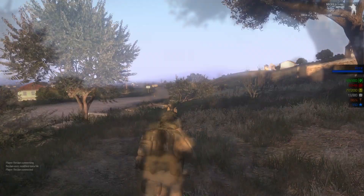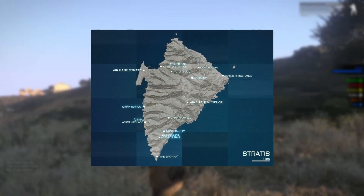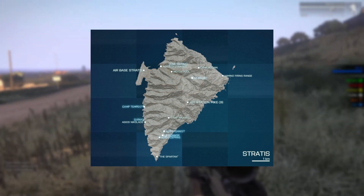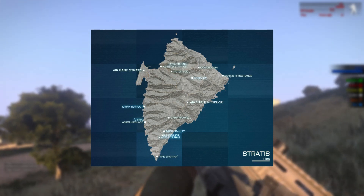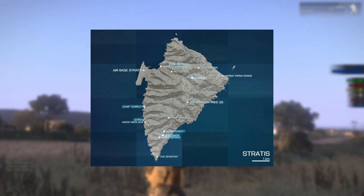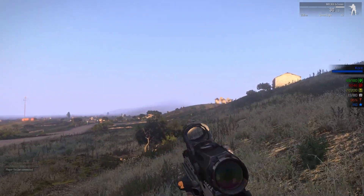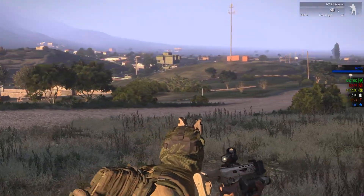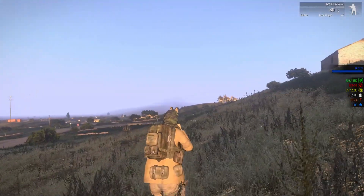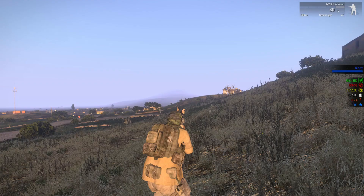The second map is Stratis, a smaller 20km² battlefield which is advantageous for close-quarters operations or infiltration missions. With its rugged terrain, it's perfect for infantry engagements and combat in the air alike. Other maps and terrains have been added by the extensive modding community, such as Takistan from the Arma 2 Operation Arrowhead expansion, and the biggest Arma 3 map yet — Australia.